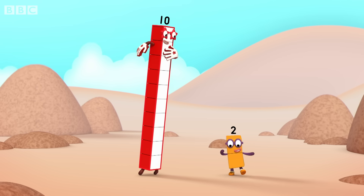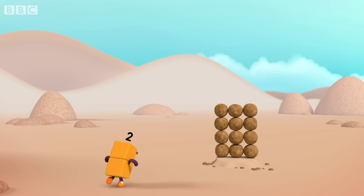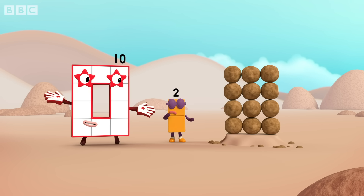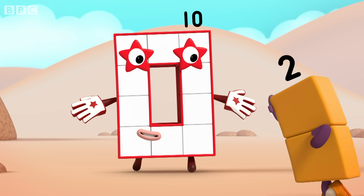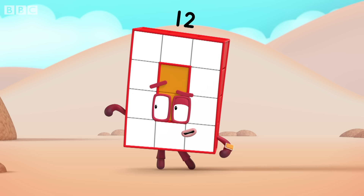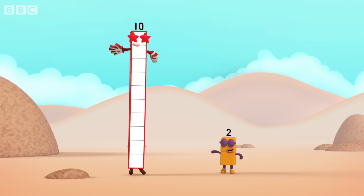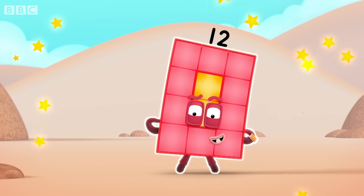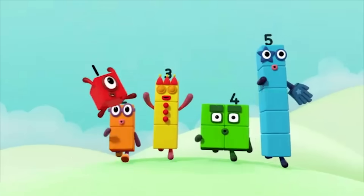Ten and two. What am I? A rectangle with a hole. A whole new rectangle. I'm new, I'm twelve. I'm ten and two. Twelve. I am twelve and I am a super rectangle. You can count on us with an autobus.